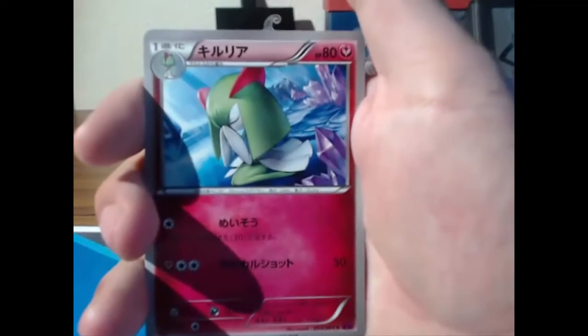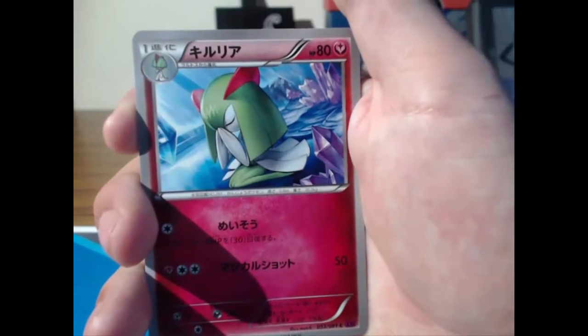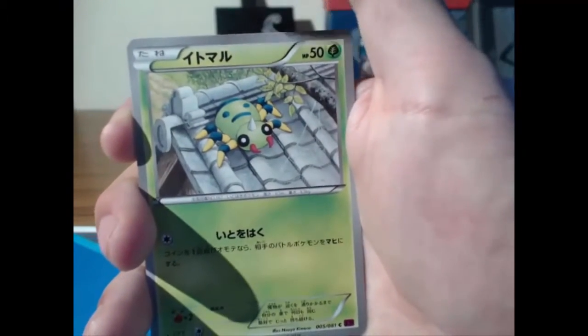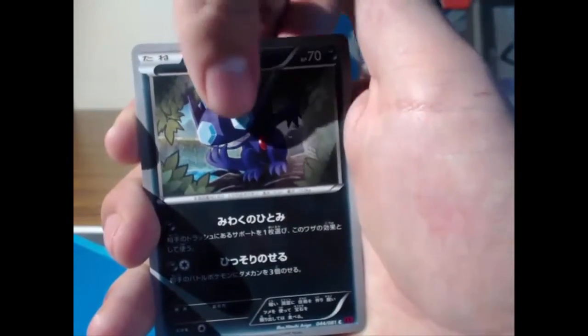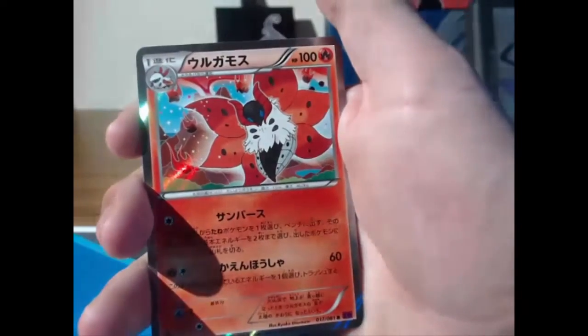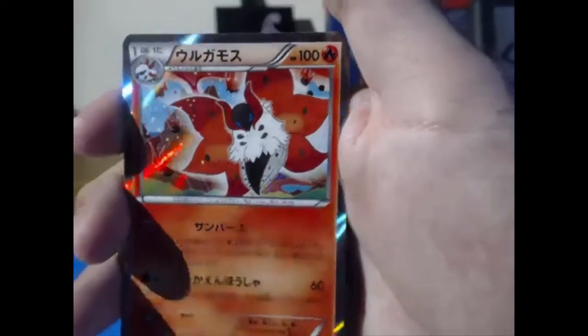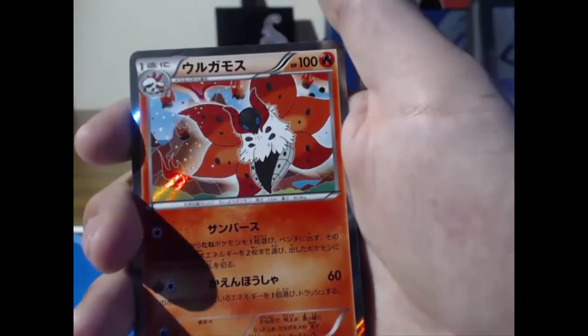I think we've gotten a lot of the half arts. Kirlia and Gardevoir are in this set — that's amazing. I need to get a Gardevoir to show you guys and don't worry, we will get a Gardevoir. Oh — I didn't know that was in the set! We got a hollow Volcarona — look at that!